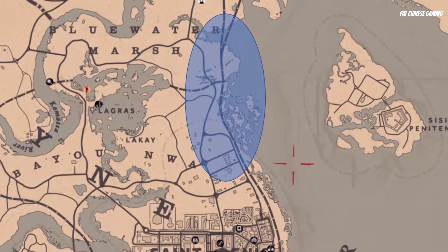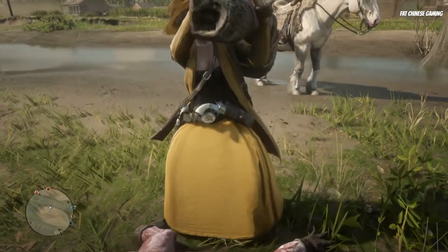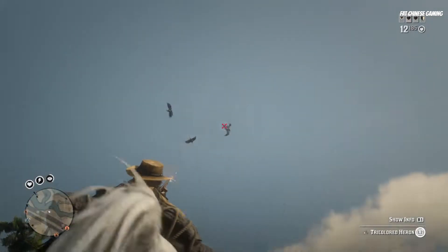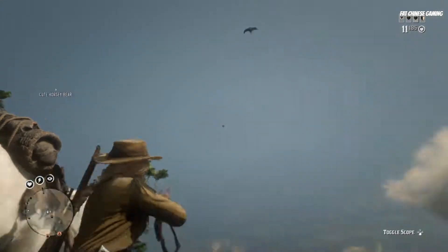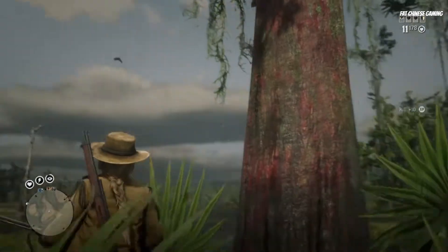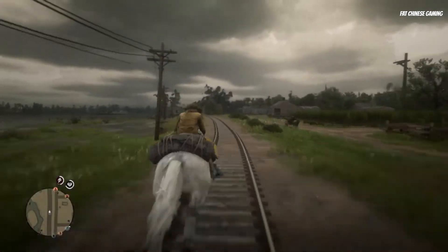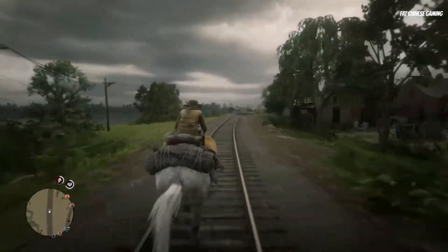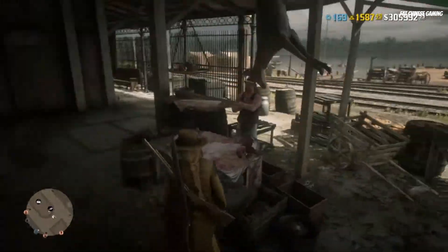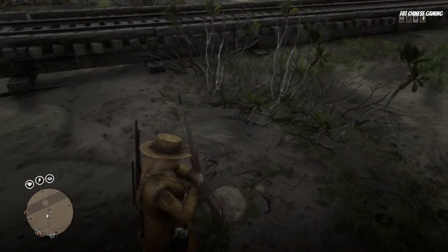This is how I hunt: go to this area, follow the train track, and start hunting gators. Then you can follow the same train track and go back to the butcher. Sell your meat, carcasses, or feathers for cash. And at this stage, always remember to skin them for more money.